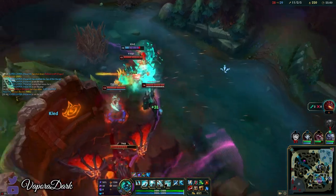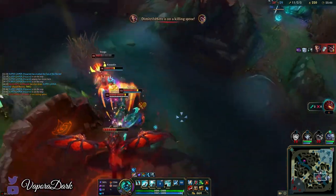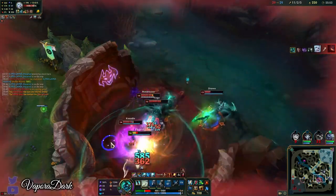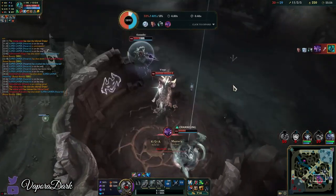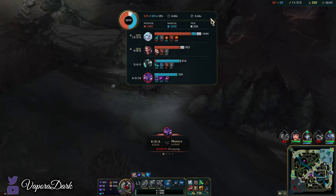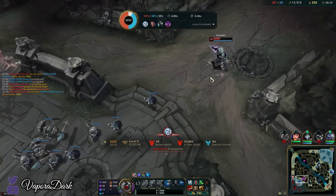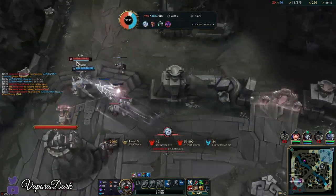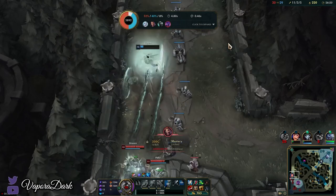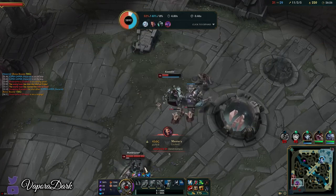Oh god, I didn't notice the Drake was spawning. I'm gonna pop Ghost so I can try and get there as soon as possible — I should have a decent chance of stealing this. Damn it, I just barely didn't get that. Maybe I should have used all my burst on the drake but I think it was unfortunately timed. Not sure I would have been able to rush that down in time. It's my bad — I didn't realize how close we were to the drake spawning.